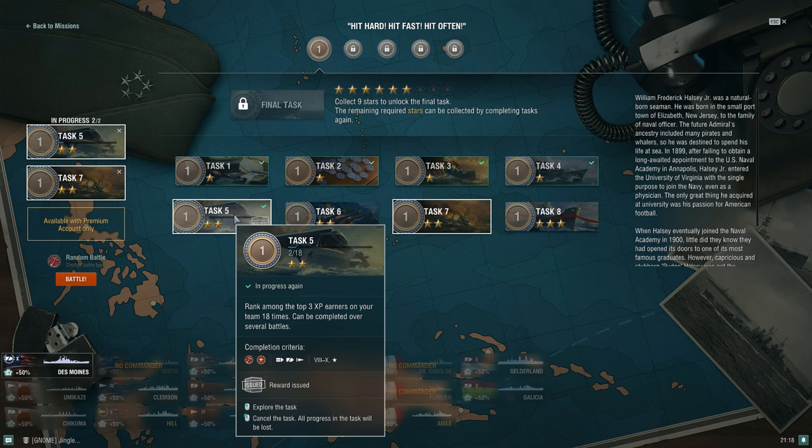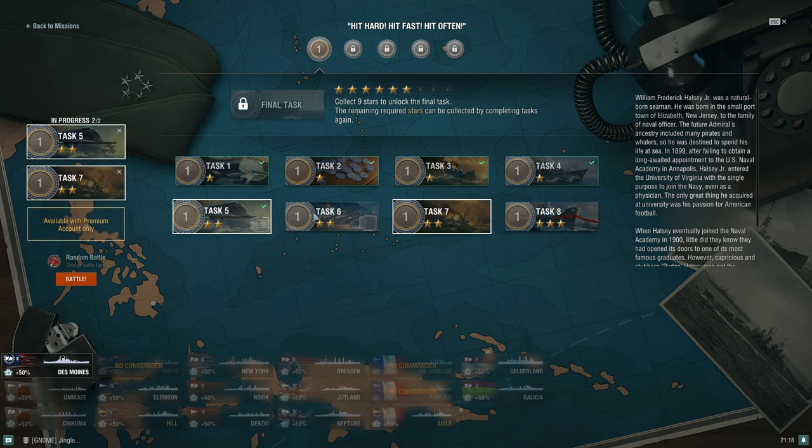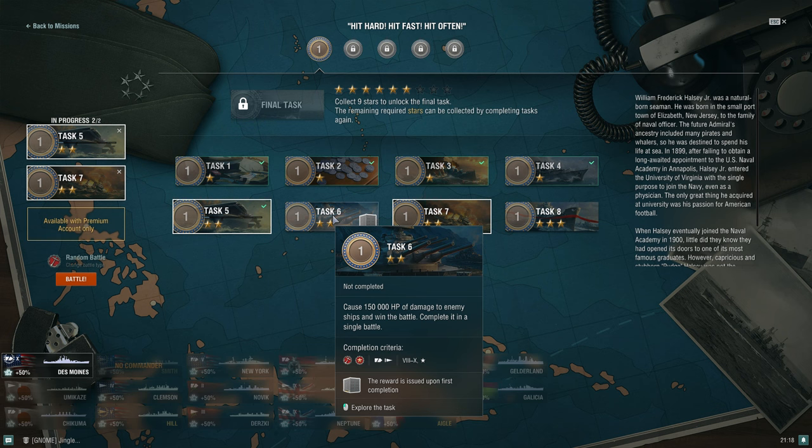For the damage task — 150,000 hit points of damage to an enemy ship and win the battle — it's limited to tier 8 through super ship. Ranked at 6v6 makes this harder since you have to do more of the work yourself. In randoms at 12v12, you have much better chances. A cruiser focusing on setting fires is a solid approach — playing something like Des Moines with high explosive, setting fires on battleships repeatedly.